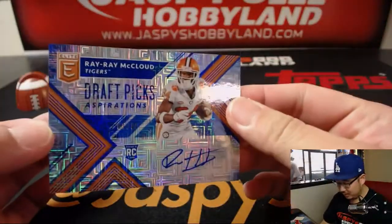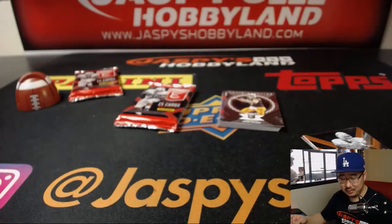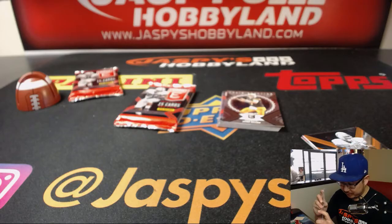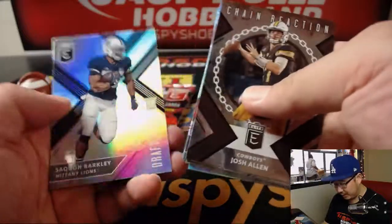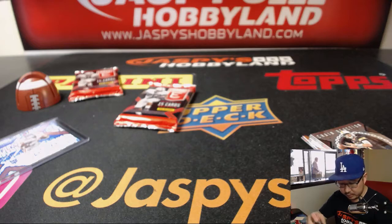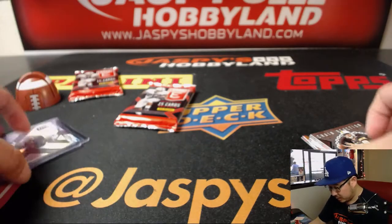We got Ray Ray McLeod. That's nice. Aspirations — Otto — that's one out of 30. That's a nice little number there. And he got Josh Allen, Chain Reaction. Josh Rosen. Saquon Barkley. And then your second one, Anthony.